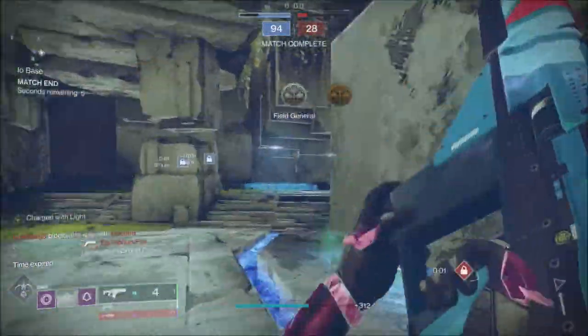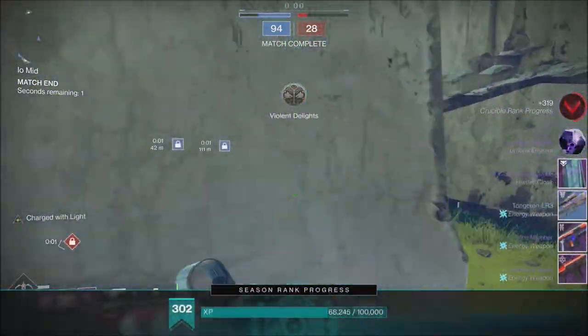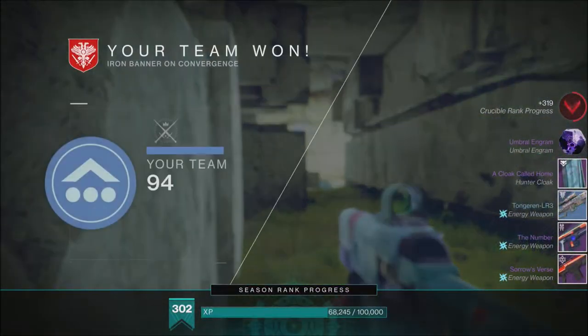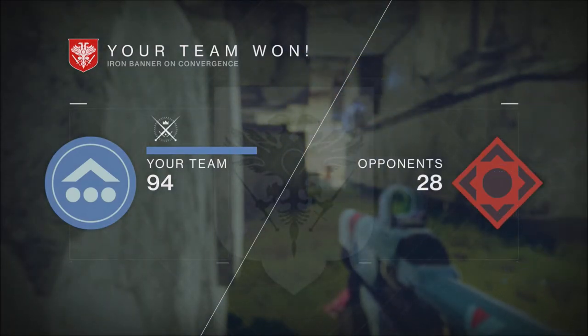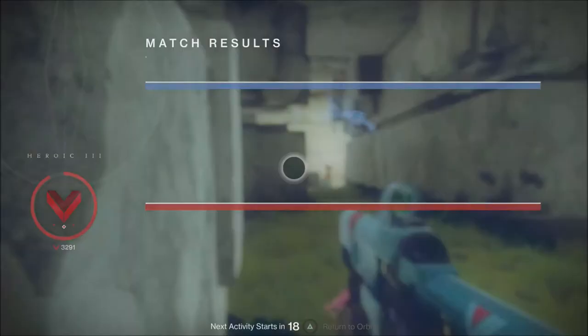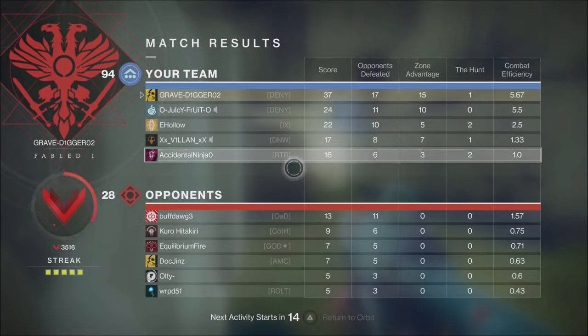Last but not least, if you see any weapons you acquire that have a red box around them instead of a white box, those are the new deep sight weapons. These will unlock perks for weapon crafting. Even if you don't like the roll or the weapon, I would highly recommend keeping all of them, because we're not quite sure how often these are going to pop up. Make sure you're keeping those weapons for weapon crafting purposes.